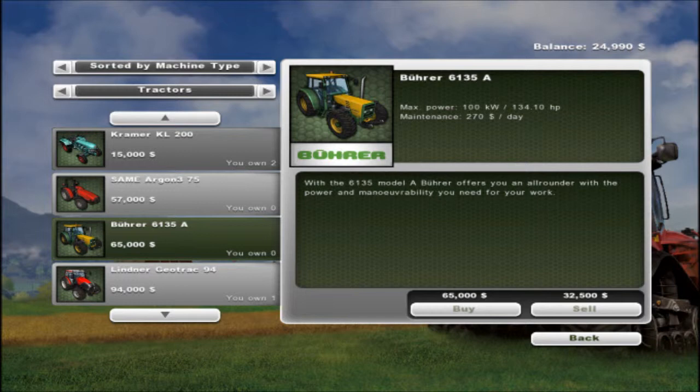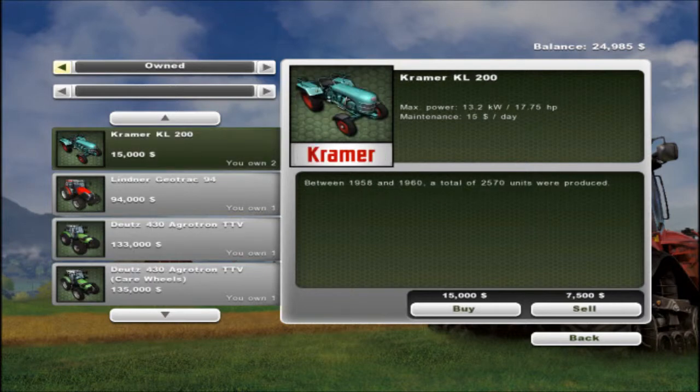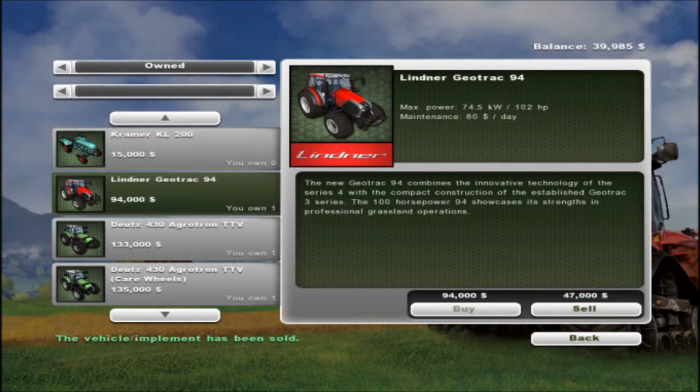If you're starting out with a new farm you haven't got a lot of money, that $270 is going to take a lot of money out of your earnings a day. So don't be afraid to sell whatever equipment you've got — like these green Kramer KL200, sell straight away.